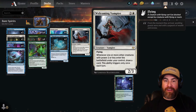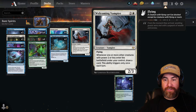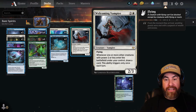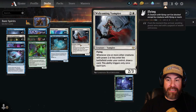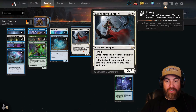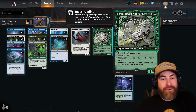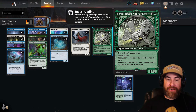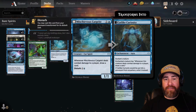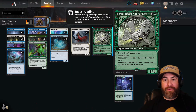In the three-drop slot we have Welcoming Vampire — one white and two colorless for a vampire at two/three with flying. Whenever one or more creatures with power two or less enter the battlefield under your control, draw a card — this triggers once each turn. Everything in the deck is power two or less, so it draws constantly. It's not legendary so you can stack multiple copies. For extra draw we also have three copies of Toski, Bear of Secrets — can't be countered and indestructible.